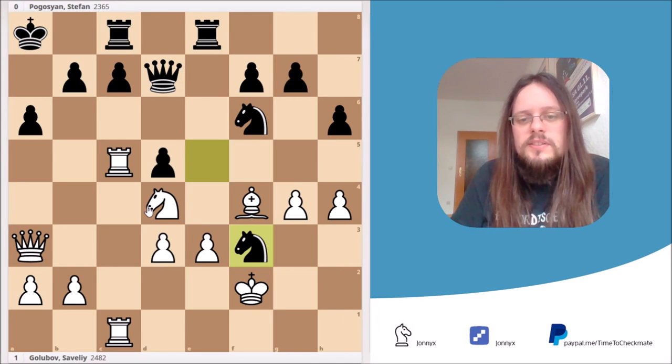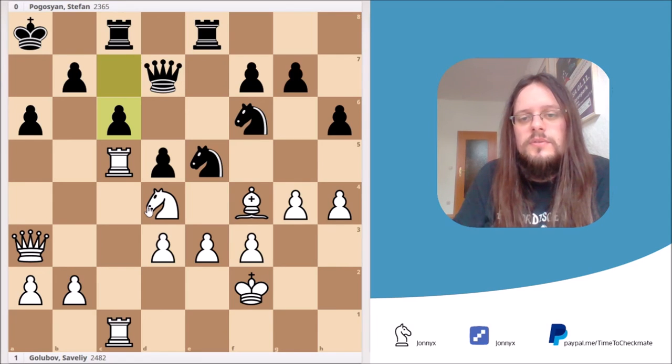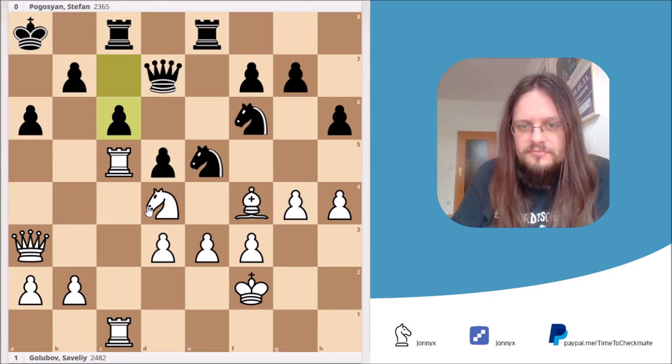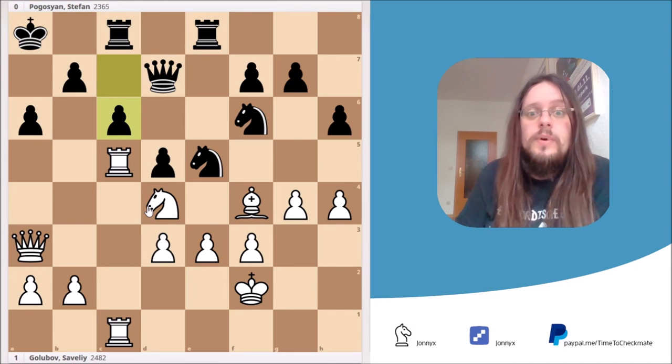If you want to know more about this variation, check out my Lichess study — the link is in the video description, it's free. You'll also find other games I analyzed in the Zhivar Island System in the study. If you like it and you're a Lichess member, click the heart button so other people get the chance to see it. In the game, Black played the logical but mistaken c6. I'd advise you to pause the video and try to figure out White's best move — I'll give you a hint: I've been talking about rook sacrifices throughout the entire game, so at a certain point you really have to sacrifice the rook.